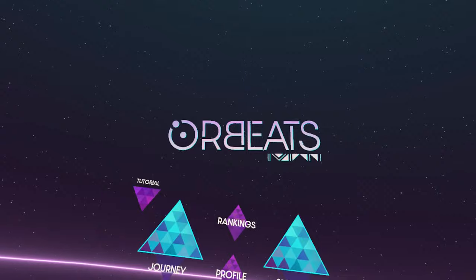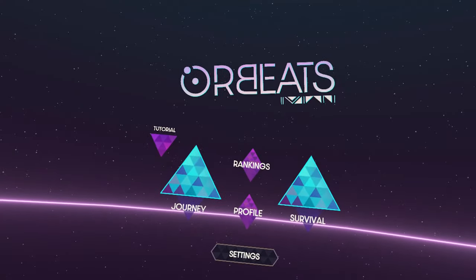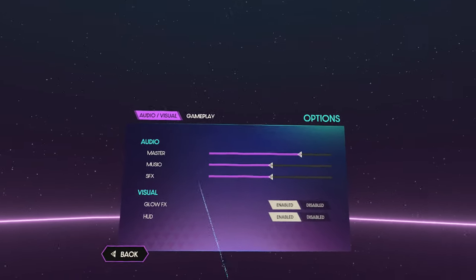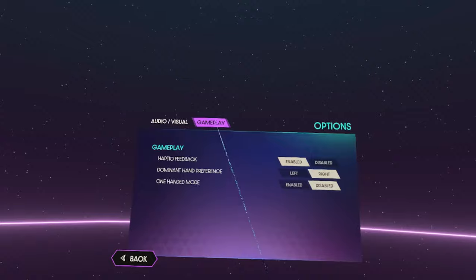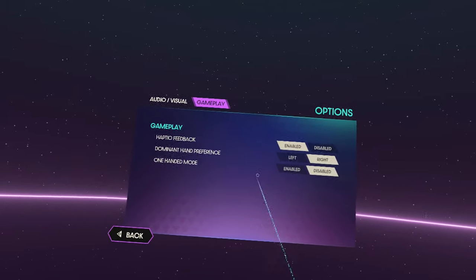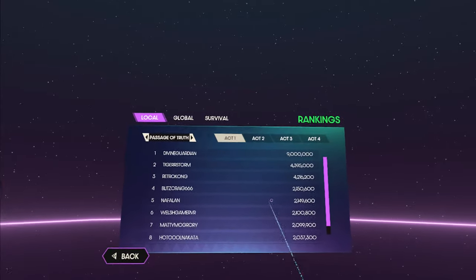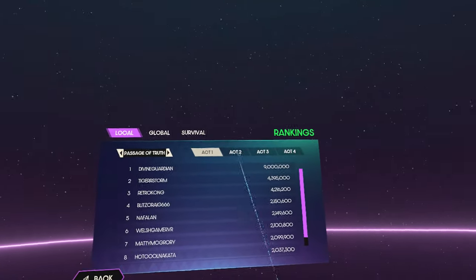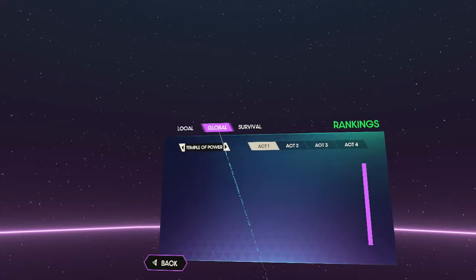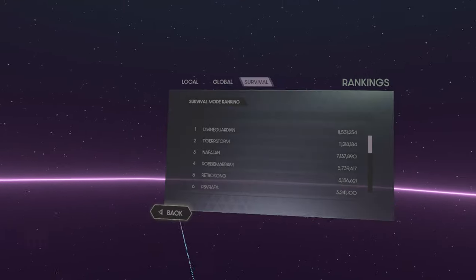Welcome to the game. This is the main menu. We have a small tutorial but I'll show it during the gameplay. We have some settings here — you can adjust volume, some visuals for gameplay, haptic feedback, dominant hand, and one-handed mode. Then we have the rankings, where you can see the rankings of different acts and different stages — global ranking, local ranking, and also for survival mode.